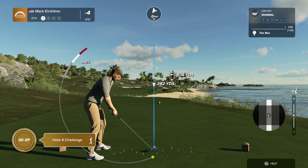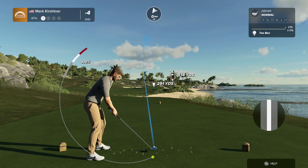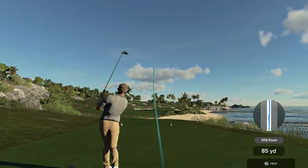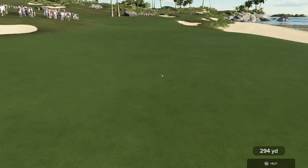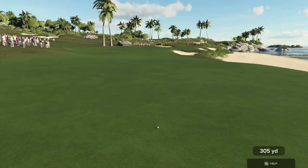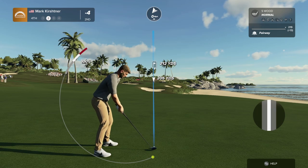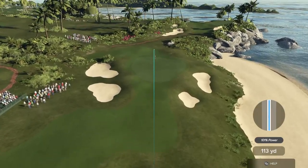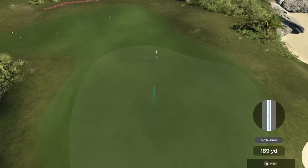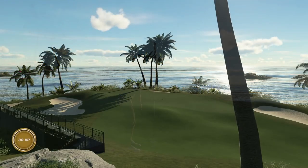We're back along the beach here at Tahitian Escape — the fourth hole. Long par four and sand everywhere. What a spectacular setting this hole is. Find the fairway and the second shot is going to be a little bit downhill, surrounded by even more sand. What a spectacular hole this is. Playing from around 210 yards here, just one shot back now. What a shot — right at it. Always nice when you can just tap one in for birdie.